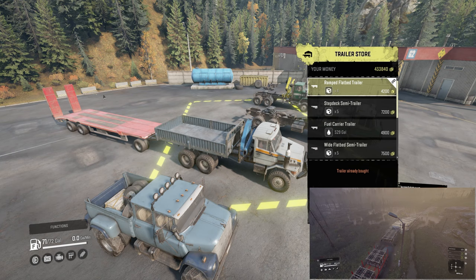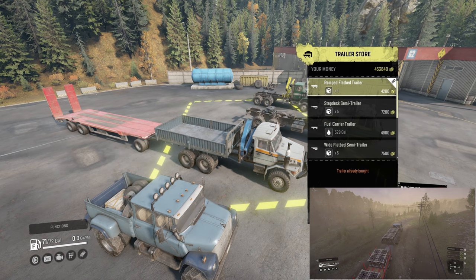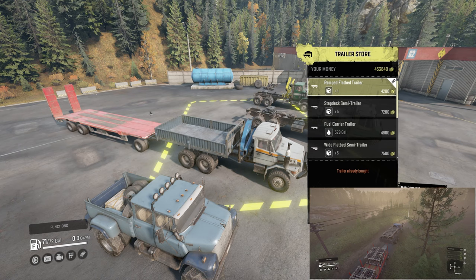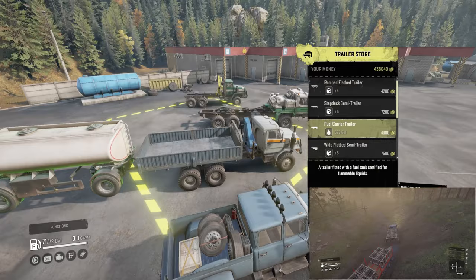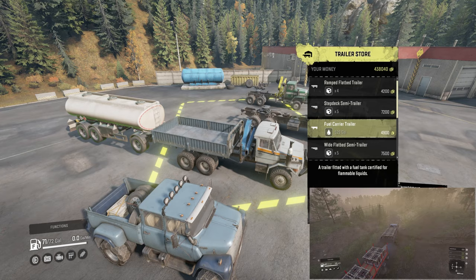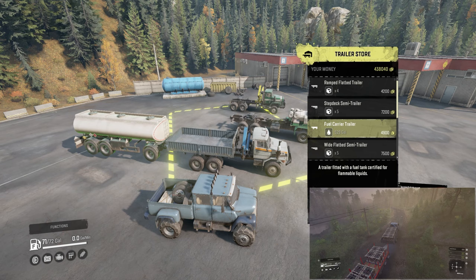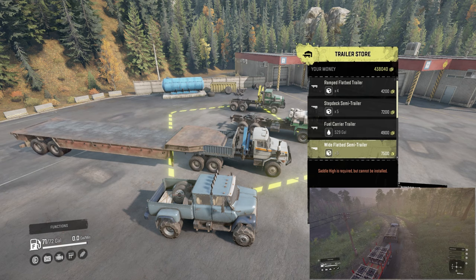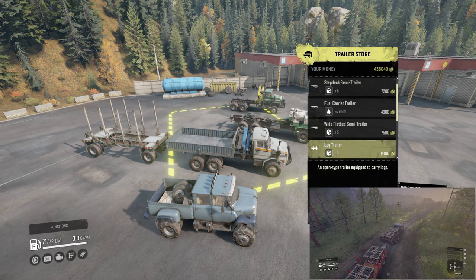The ramp flatbed's ramps activate whenever you have your engine on, so you can put them down or up. You usually have them in the up position when traversing. This is usually what people use if they're not using a modded trailer, because it allows you to get six pieces of cargo — two in your bed, four on the trailer — or you can transport vehicles. The next one is the fuel carrier. You can pick these up and use them to support other vehicles. Watch out for its balance, as it can tip you over since it has weight up top.